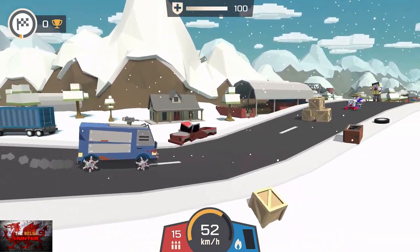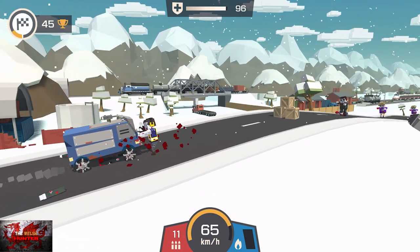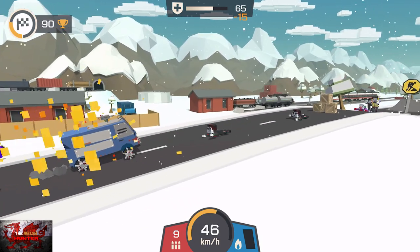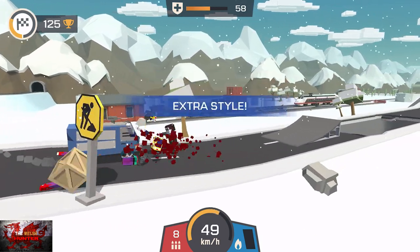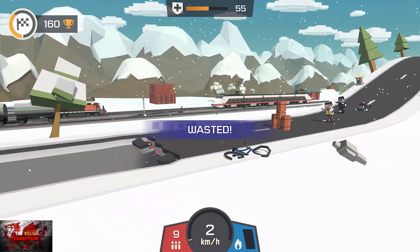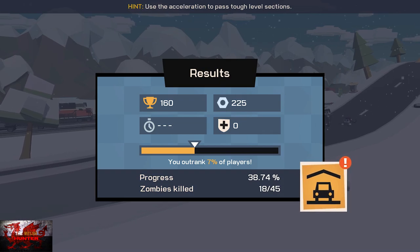Here is level one. It doesn't matter right now because we're going to die a couple of times to upgrade. Keep going forward and you'll come up to a ramp. When you hit the ramp, use the left stick — push it left or right to do a front or backflip. We're going to need to do this three times for a couple of achievements.